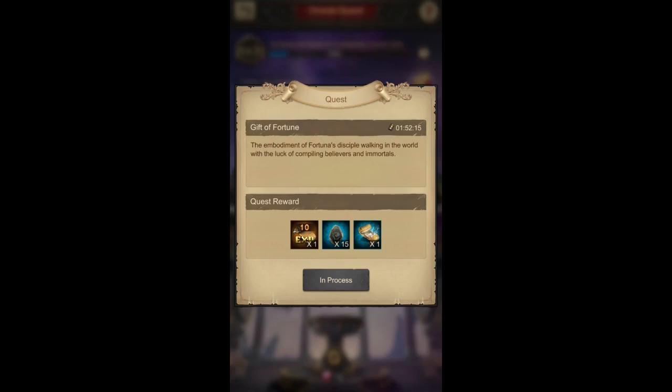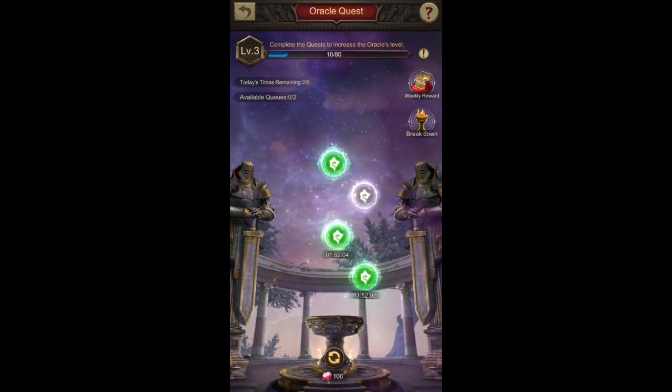That's it about the quests. You just select which ones you want, queue them up, and that's it. Available queues shows 0 out of 2, meaning I already used both queuing slots. Today's times remaining is 2 out of 6 — I already did four quests today or they are queued up, and I can do two more today. This is also limited by the level of your Oracle.